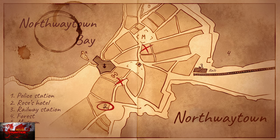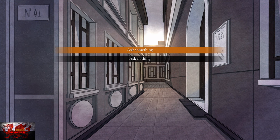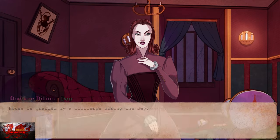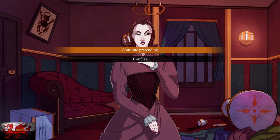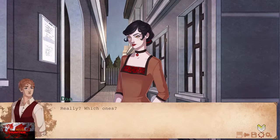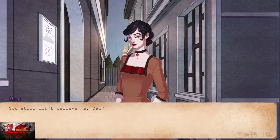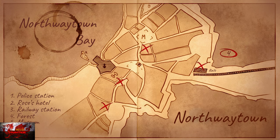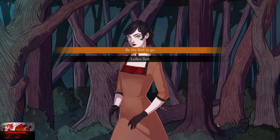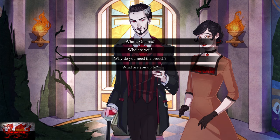Number two on the map — Rose's Hotel — should automatically be circled. We're going to ask something. Then pretend to be an investigator. And continue pretending. When we get back to the map, go to number three — the railway station — and ask something again. Then go to number four which is the forest. Choose be the first to go. And then finally choose what are you up to — bottom option. That's the end of playthrough six.